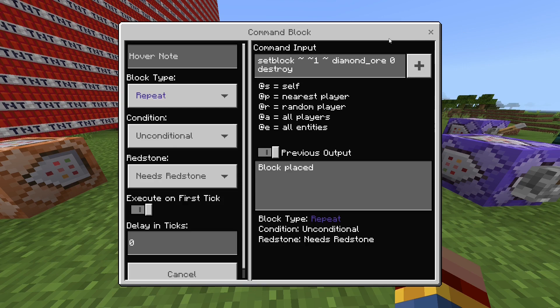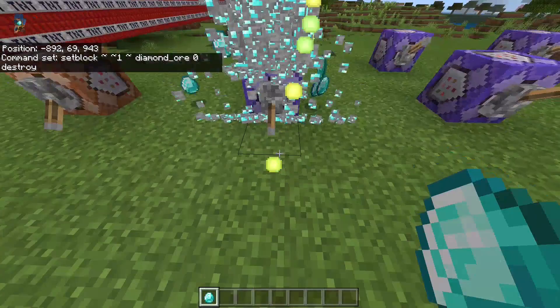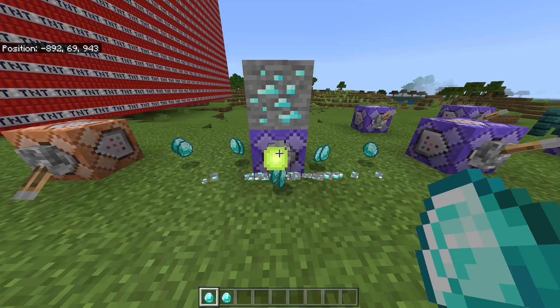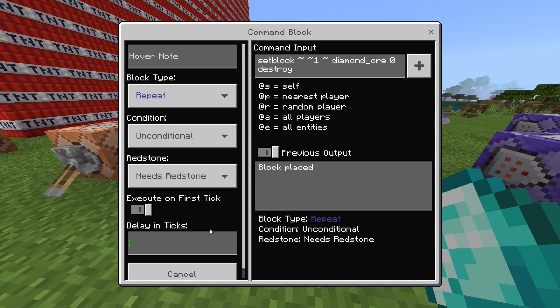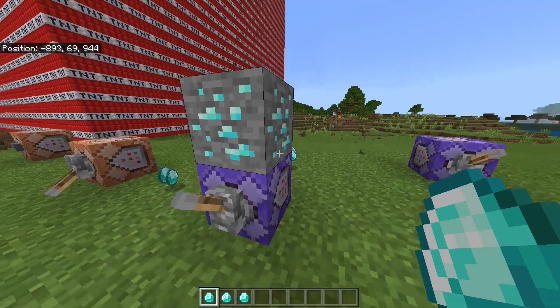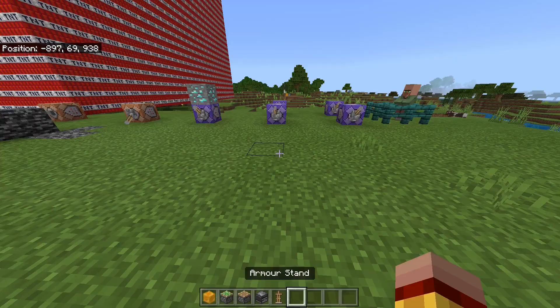Moving on to the next command, which is the set block command. In this case, we typed in set block diamond ore destroy. What this does is actually very simple — you flick this lever, the diamond ore places itself and then just destroys itself, and then you will get a huge amount of XP and diamonds. If you want to do this a bit faster or just slower, you can type in a delay like 20, so it has a delay of one second. You can use this in a created survival world, like a bed wars or sky wars world.